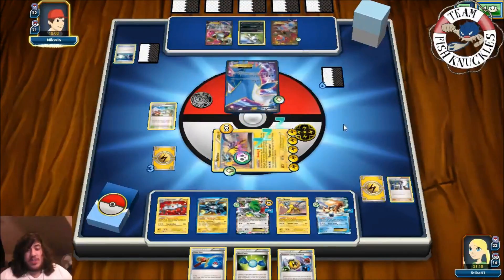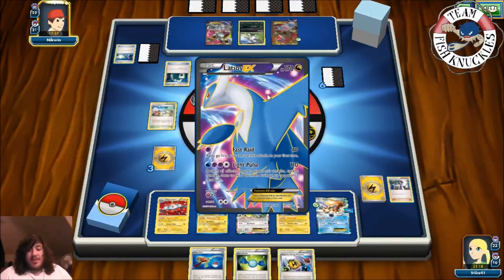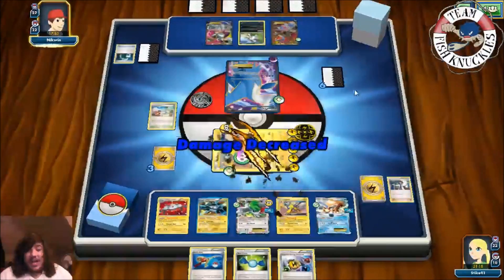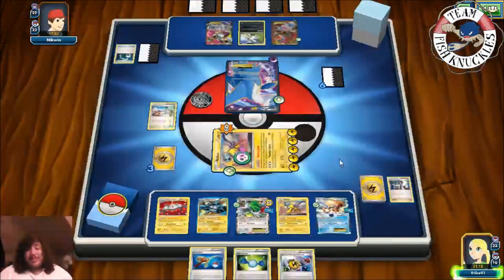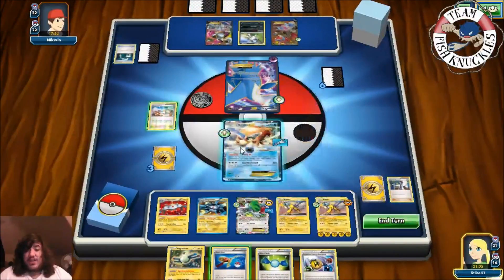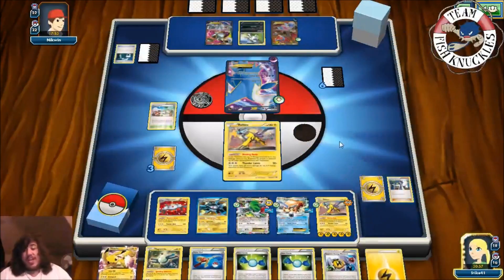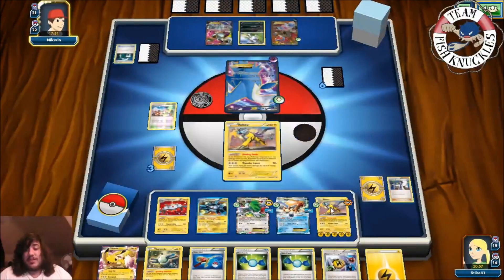There's a Switch bringing up Latios, and Energy Switch puts energy to Latios. With Fast Raid for 40, plus 10 Poison damage, that brings us to 50 total damage — but Shining Body reduces it, so we're okay. We retreat and switch into the other Raikou, then Tropical Beach. We draw a Lightning Energy for next turn and can knock out this Latios — it has 150 HP and we can do enough.